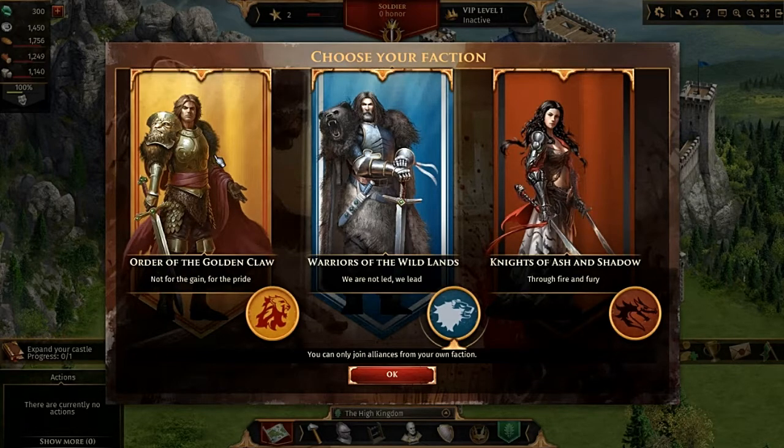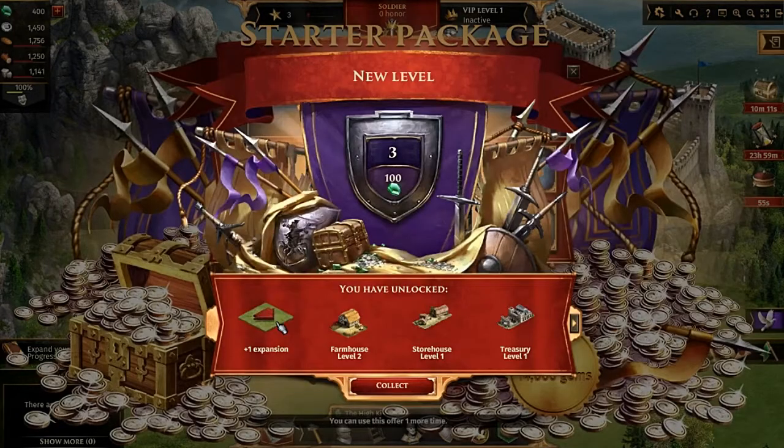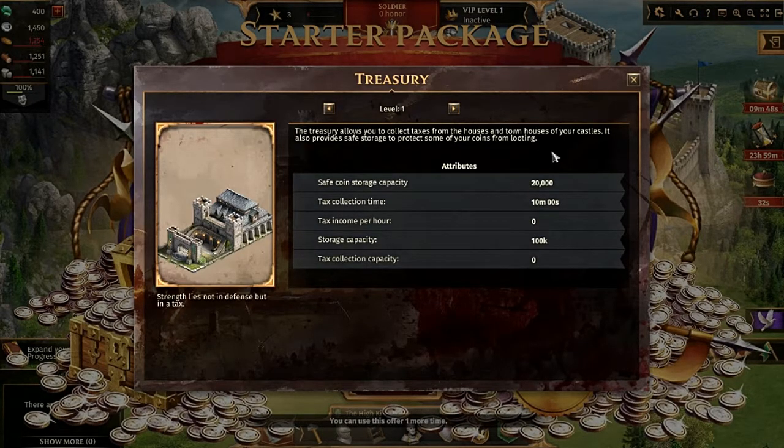I don't like the way this one looks but I like these two. She's got the advantage, but he's looking badass — not all that badass because I don't like his hair, but he's got a bear. I'll go for the obvious one. We're level 3 — look how many coins we've got! We unlocked another expansion. We'll definitely need a storehouse. There's a treasury — I have no idea what that is. The treasury allows you to collect taxes from your town; it also provides safe storage to protect some coins from looting. You can also loot coins from enemies — wow, this seems really nice.